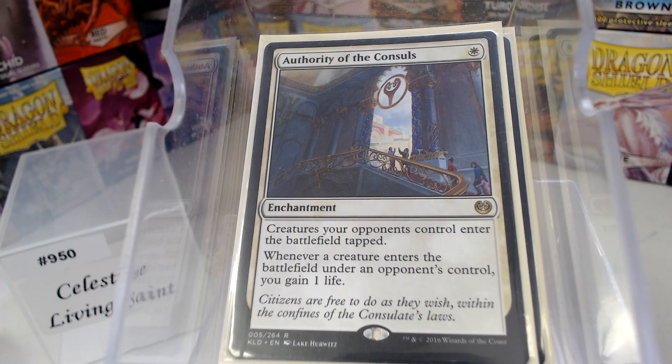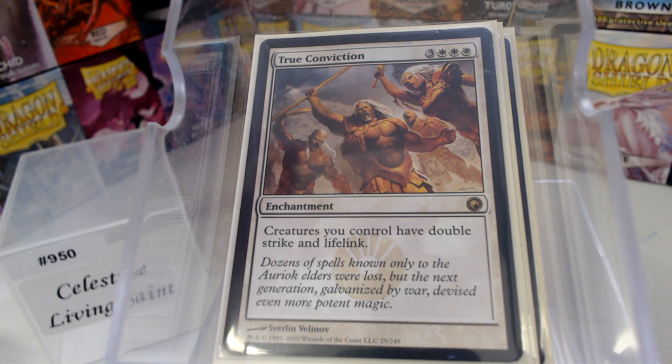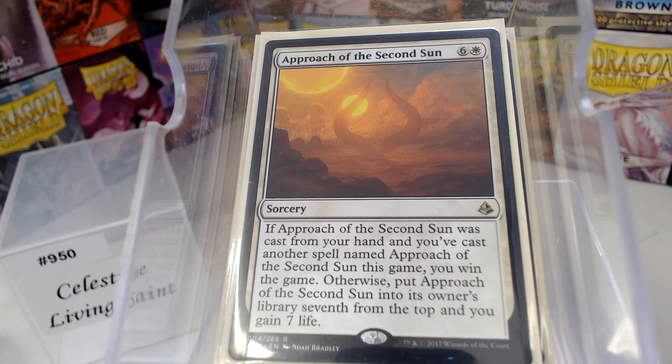Authority of the Consuls is really good. True Conviction: if you're going to do life gain, you've got to have True Conviction — just giving your entire team double strike and lifelink. Oh my gosh. Approach of the Second Sun is another win condition. So we've got the Approach, Aetherflux Reservoir, Test of Endurance, and beating people down with giant flyers. There are several different outs here.